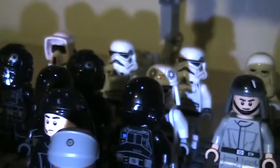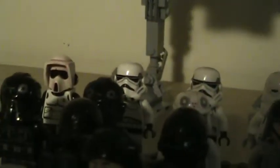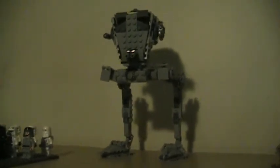Then, in the back in the second-to-last row, we have one Rogue One type pilot and one Rebels type pilot. And then we have one ATDP pilot, one ATSD pilot. Then we have one Scout Trooper, two normal Stormtroopers, and one Snowtrooper.